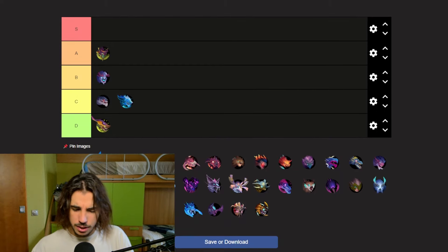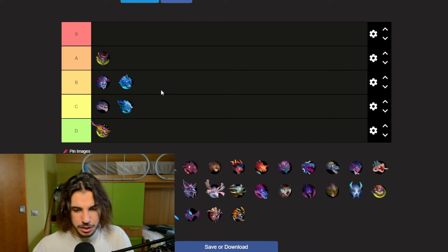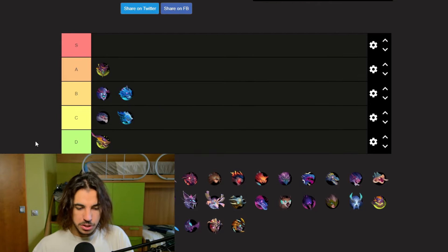Next up we got the natural variant of the frost behemoth — Deep Frost Nature. I'd say it's a normal, mid-tier behemoth. I'll put Nature down in C tier.